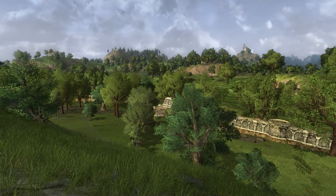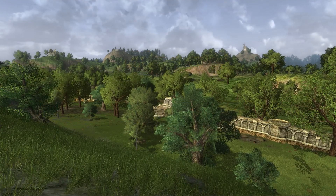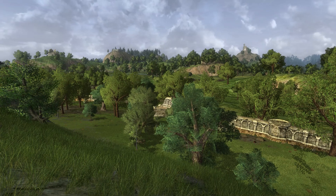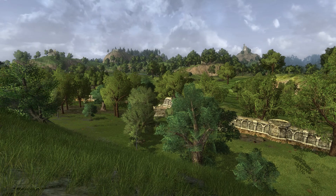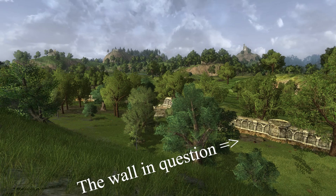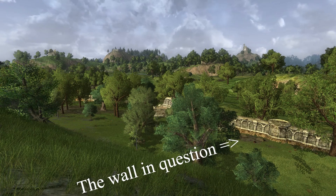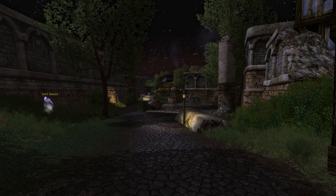While the hobbits are in the Barrow-downs, they see a dark line running beyond the hills and assume it to be the Great East Road. After Tom leads them out, they discover it was actually a line of bushes next to a dike with a steep wall beside it. This used to be the border of the Kingdom of Cardolan, and in a quest in the Barrow-downs there are quite a few references to the Great Plague that struck the region and killed many inhabitants of this kingdom, of which the Barrow-downs was the capital.